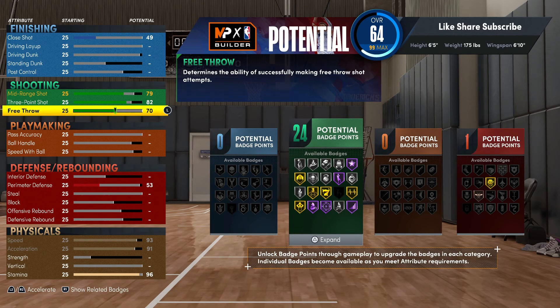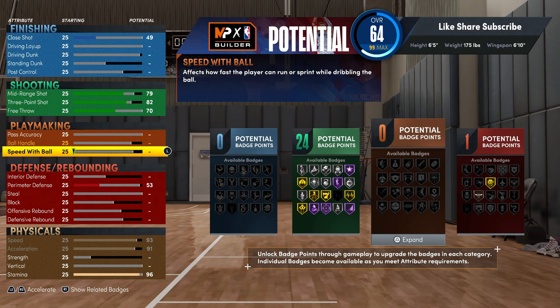Going to the playmaking - you see you got the high zone hunter silver, you got blinders silver, and you do got that limitless spot up and everything. You're getting all your badges, they're just not all gold or hall of fame, but you're still gonna be able to shoot consistently with this. All you gotta do is stack them up and I'm gonna show you exactly how to set up the badges.